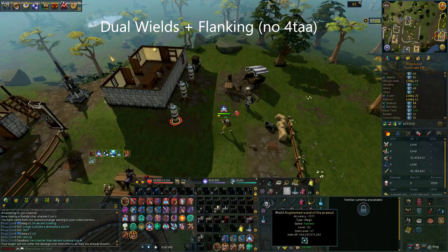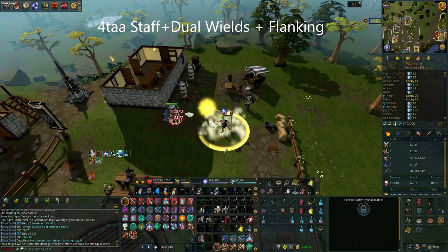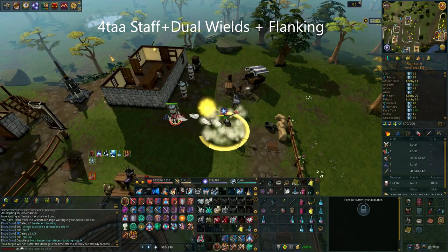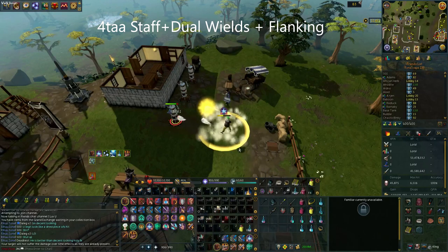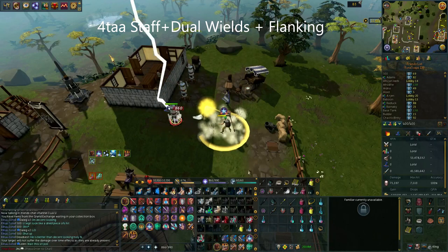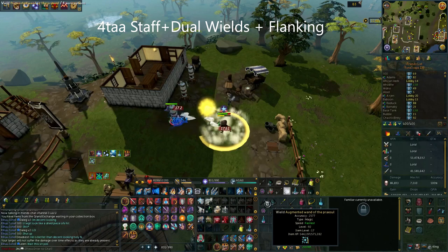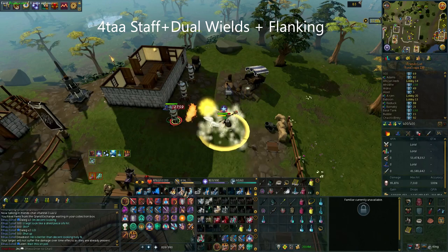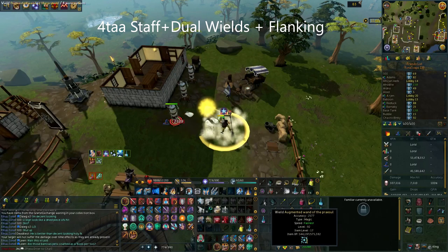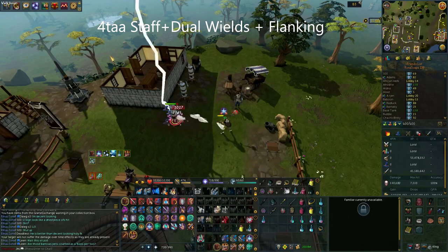The second rotation you're going to see on screen now is the 4-tick auto attacking rotation. This is the most optimal one for 4-tick auto attacking and does deal the most damage; however, it's not the most commonly used one because of how some boss mechanics work and timings. It did take me quite a few tries to get this one out almost perfectly — I did mess up the very last ability. It's quite technical as well; it does require switching to your wand and singularity after an asphyxiate for the flanking impact, which is kind of annoying to do and most people won't really bother.